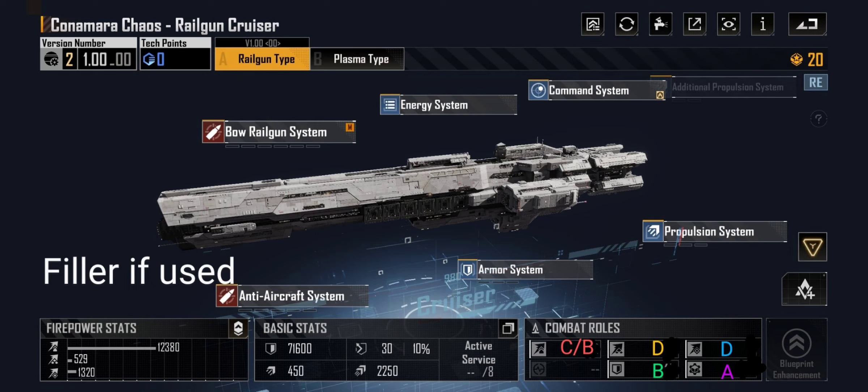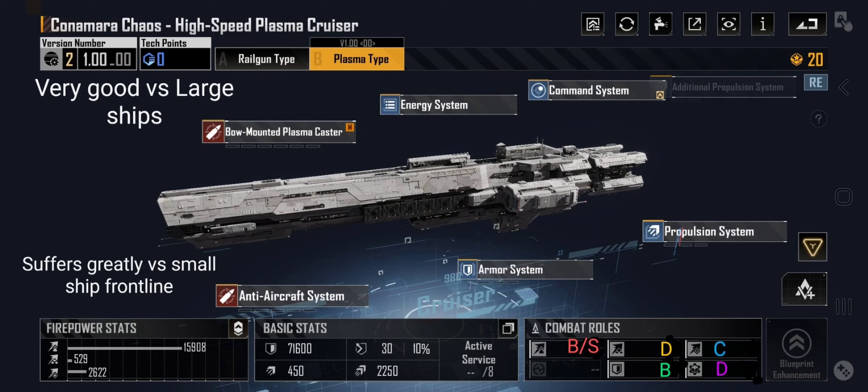Almost forgot — because it is a forgettable ship — the Connemora Chaos. The A-type is a cheap build, more of a filler if you don't have a lot of blueprints. The B-type is extremely expensive and very long to build. It does have one plus: extremely good damage against large ships. Unfortunately, if you come across a fleet composition with a high-evasion frigate or small ship front row, they are going to suffer greatly. Anyway, keep thinking strategic.